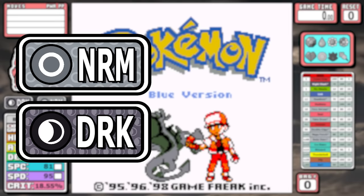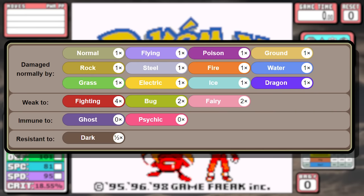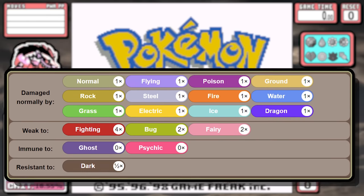Obstagoon is a Dark and Normal type. It's very unique outside of the Alolan Rattata line, and its only weaknesses are things that don't exist or are just very weak in Kanto, so I think it's gonna have a good time today as long as we don't get hit with any Fighting moves.